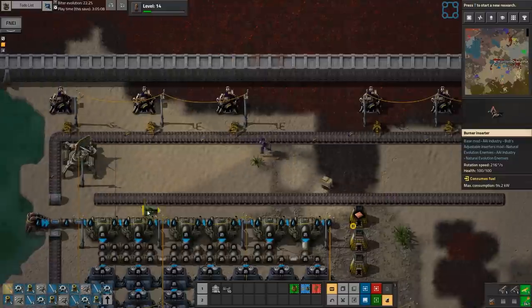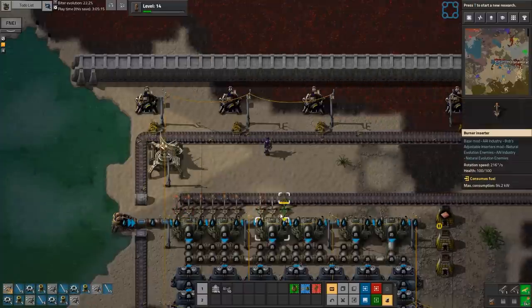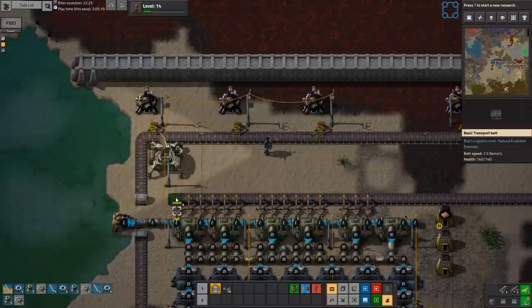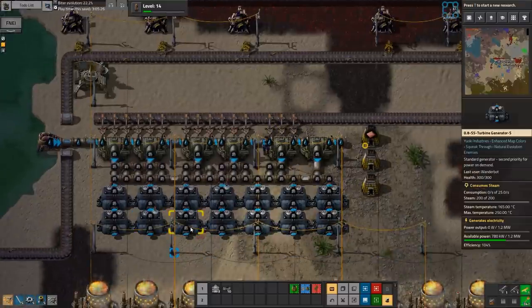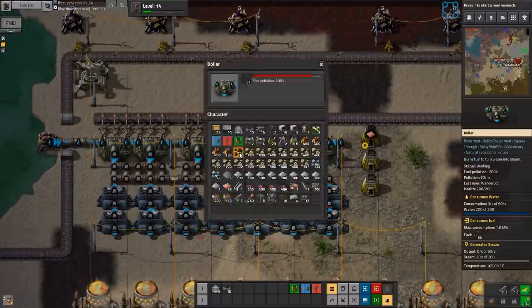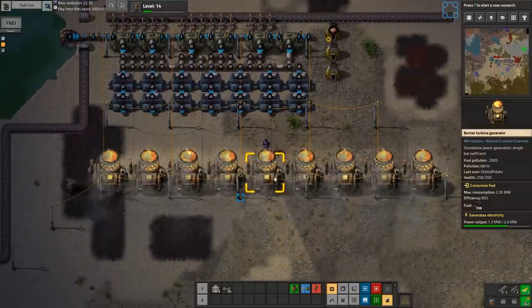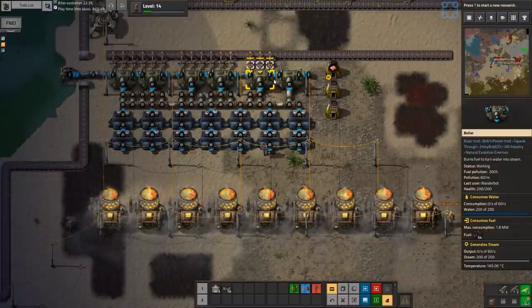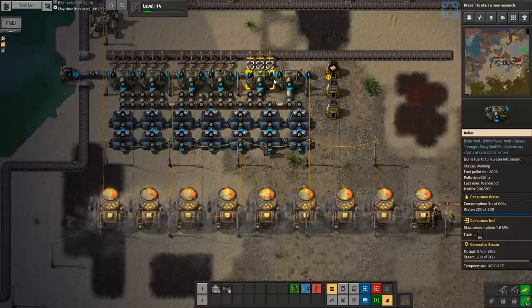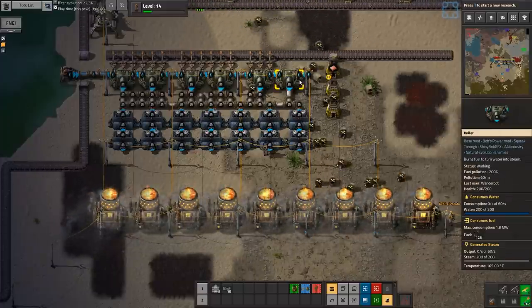I'm gonna make a bunch of burner inserter arms leading into these boilers. How's our power situation? We're gravy for power — this number of burners is good. It's a little bit manual, I have to go and fill it up every now and again, but that's the only downside. I might move these power inserters over to the cart — we could cut down on the number of burner turbines.